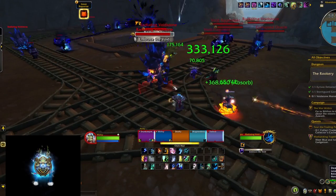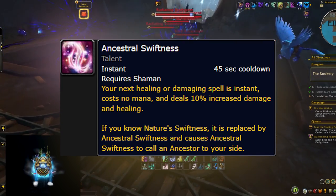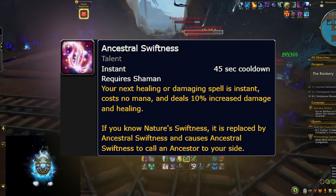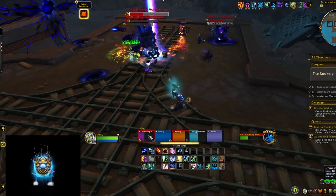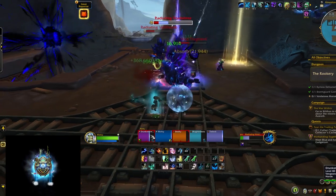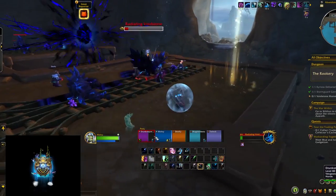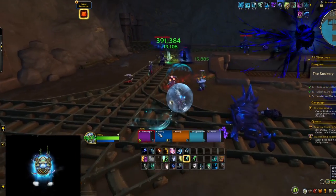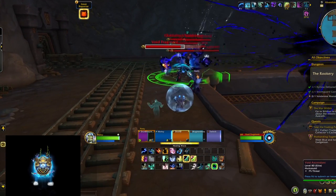The next thing is probably a bug, but it feels great. The capstone talent Ancestral Swiftness is supposed to replace Nature's Swiftness, but right now it doesn't — you get both spells and they don't share a cooldown, so you can use both separately. That feels really nice even without the Ancestor summoning aspect. Maybe this leads to something like two charges of Nature's Swiftness on the same button — probably too much to ask, but it is what it is.